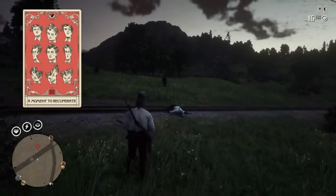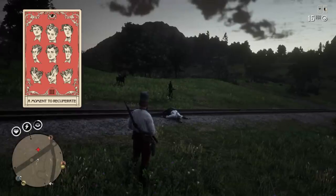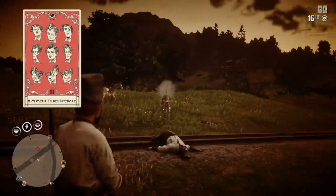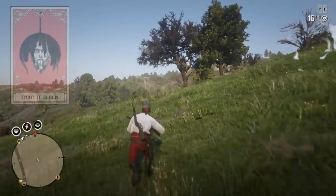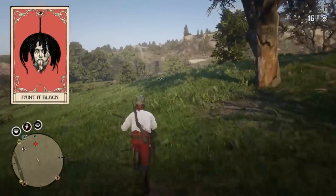The next one is called A Moment to Recuperate. Each time you activate your dead eye you will start regenerating health, and regenerating pretty fast. But there is one problem: when it's active and you take damage, it will stop working.